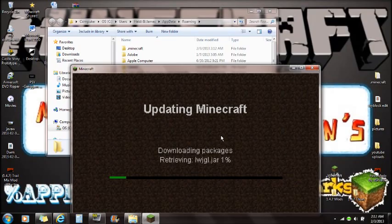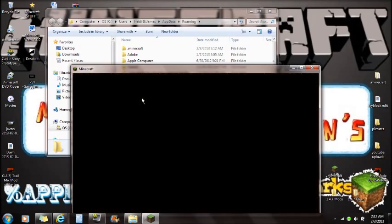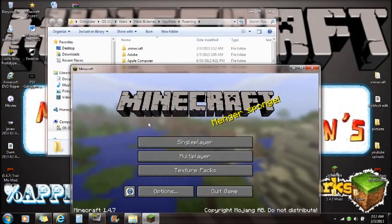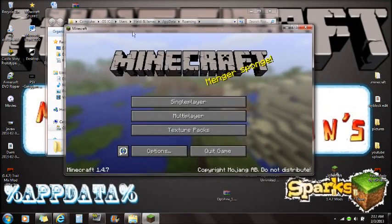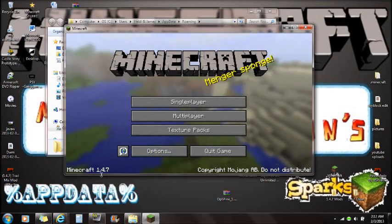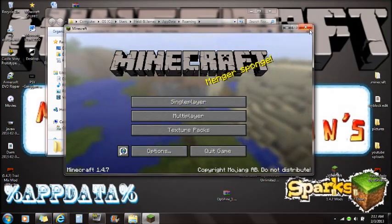You guys can either do this or force-update your game, whichever you prefer. The reason I'm doing this is because a lot of people are getting black screens, and this is a way to get a very clean Minecraft folder. This is completely new Minecraft, and you guys are ready to install the mod. Click out of Minecraft and make sure you close it once it's done updating.